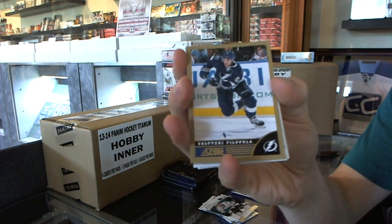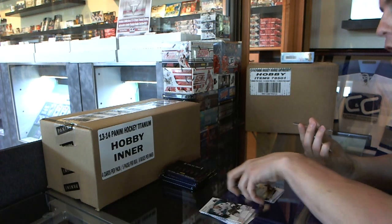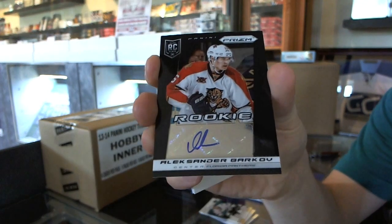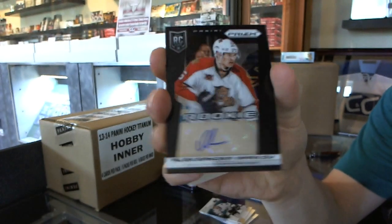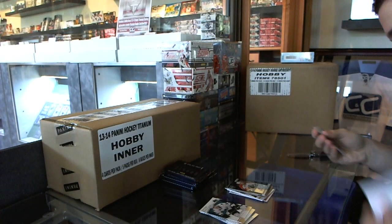We've got a score goal, the Voluntary Philplin, and a Prism rookie autograph — Alexander Barkov, Prism rookie autograph.